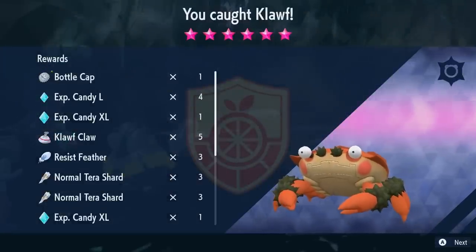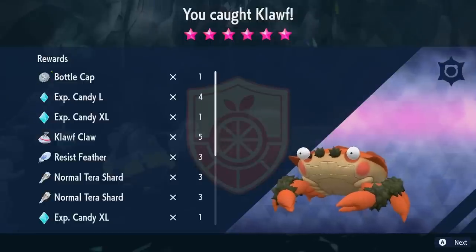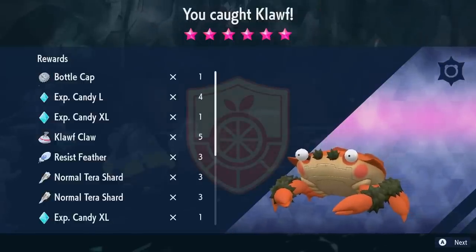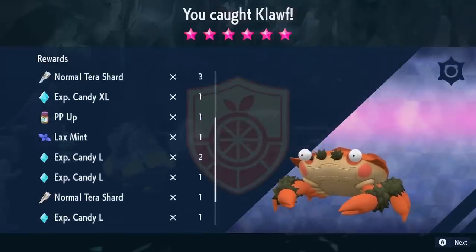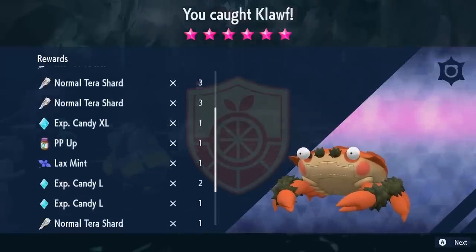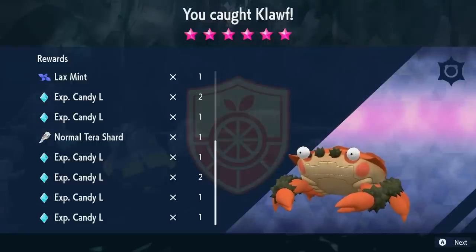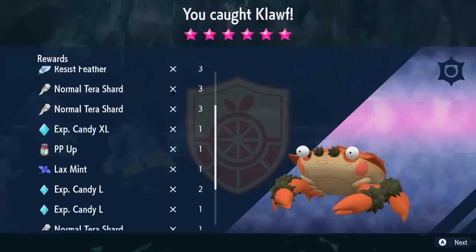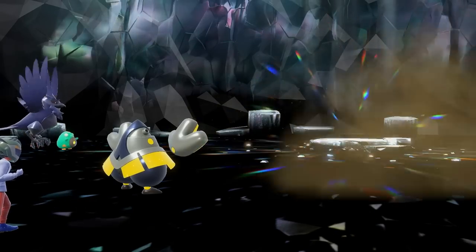We got a Bottle Cap, which is pretty cool — the sparkly rewards are usually the rarer ones. Then we get four Large Candies, one XL Candy, more candies, and about seven Normal Terra Shards. That's another way to farm Terra Shards — by doing these 6-star raids. I've gotten better rewards in the past, but these are not bad. It's a 6-star raid, so you're going to get some decent rewards anyway.